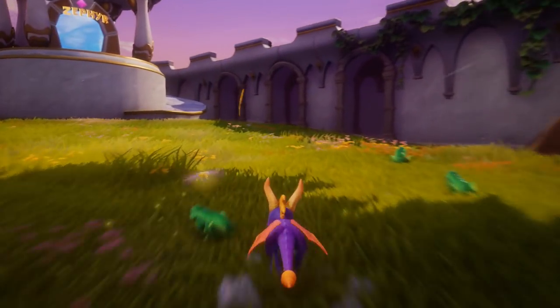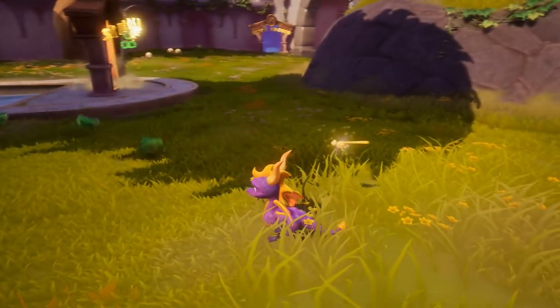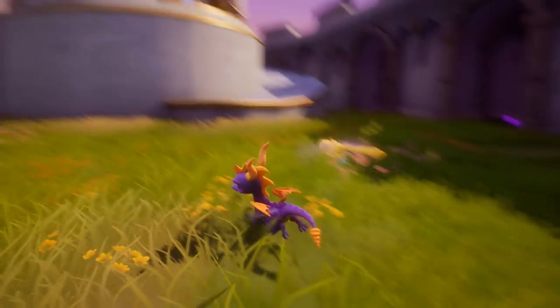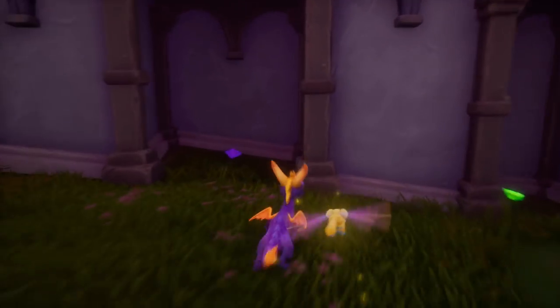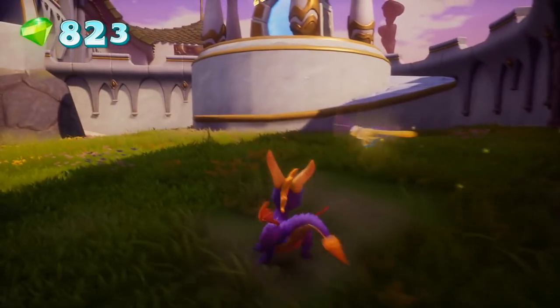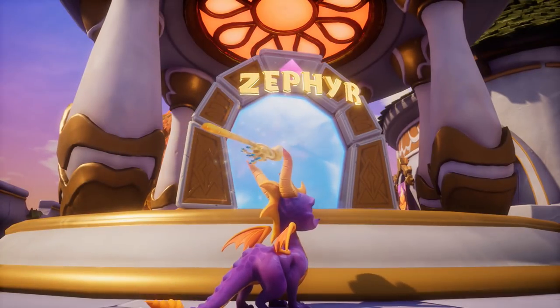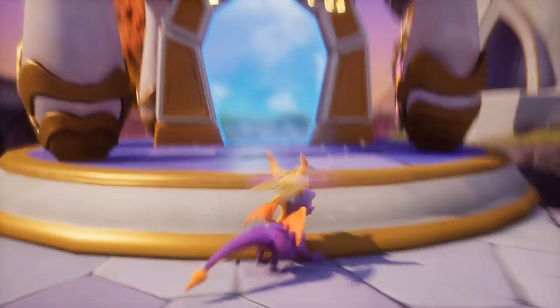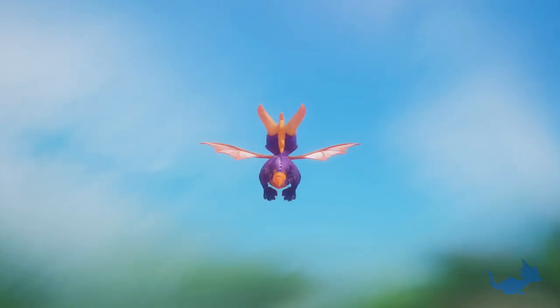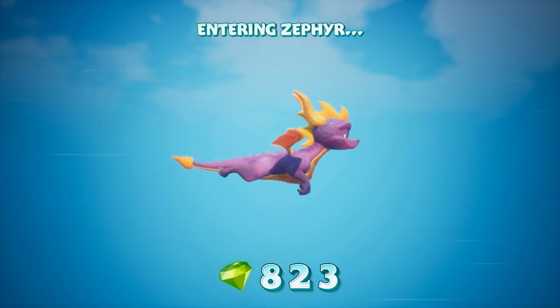Out of all of the worlds that we have here - out of the three that we went to - we gained all of the talisman, and now I want to see if I can go up here to further solidify my position in gaining the rest to get to Gulp and then finally Ripto's. I don't think this is necessarily a difficult world, but first of all we have to gain eight orbs in order to open up the door to get to Gulp.